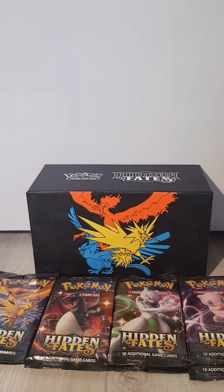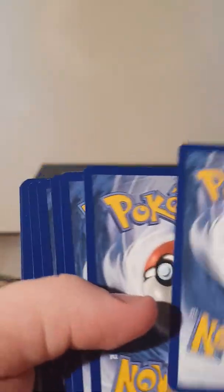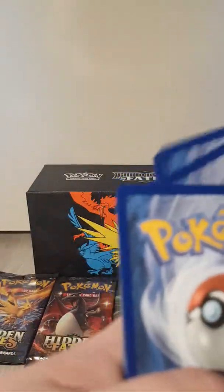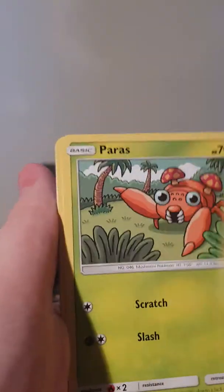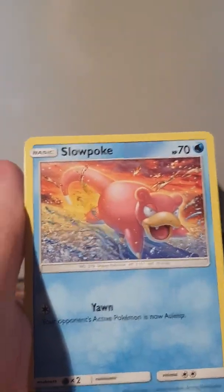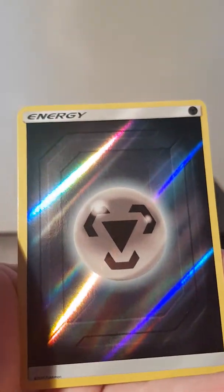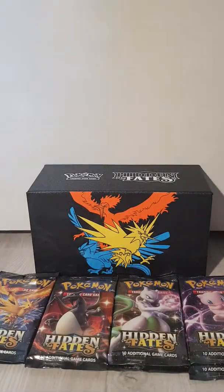Now a Mewtwo. Cut it open carefully. I'd rip it open but I don't trust myself with that. We got one, two, three, four. We got Leaf Energy, Misty's Determination, Pokemon Center Lady, Metapod, Paras, Psyduck, Charmander, Magikarp, Slowpoke, Hollow Reverse Steel Energy, and we got a Golem. Very nice.